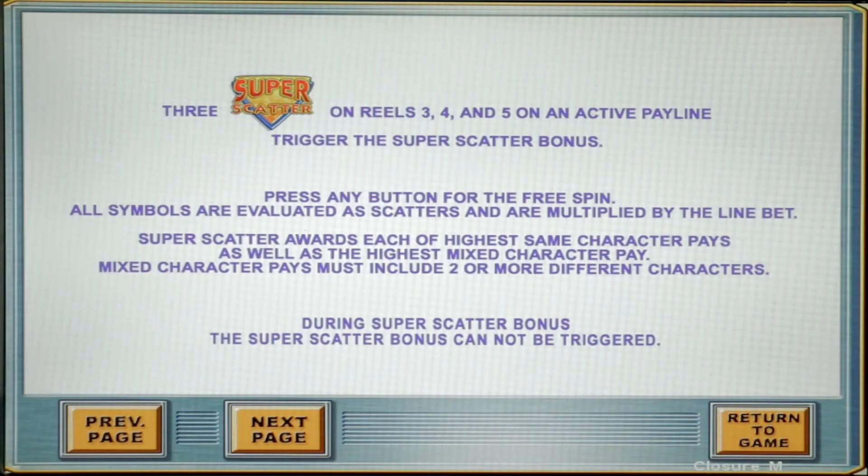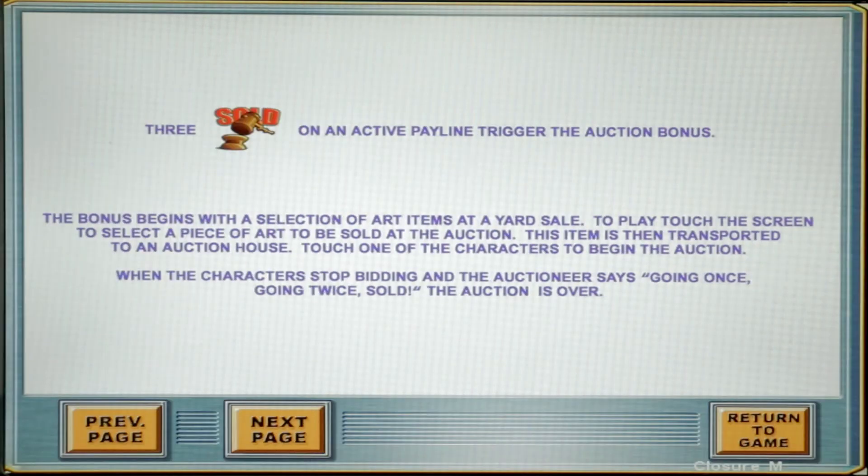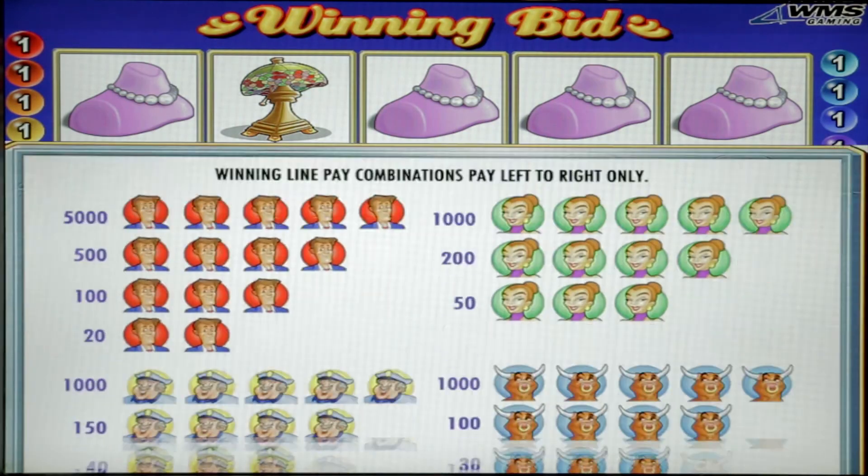There are 20 pay lines — that's the maximum this game will go. Three super scatters on three, four, and five on an active pay line will trigger the super scatter bonus. Three 'sold' symbols on an active pay line will trigger the auction bonus. And we're back to the original. Let's go ahead and look at the pay tables.